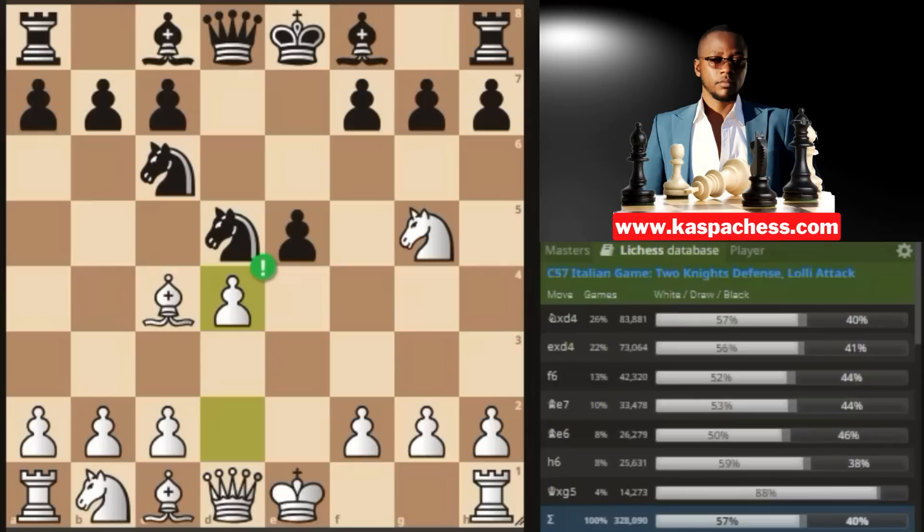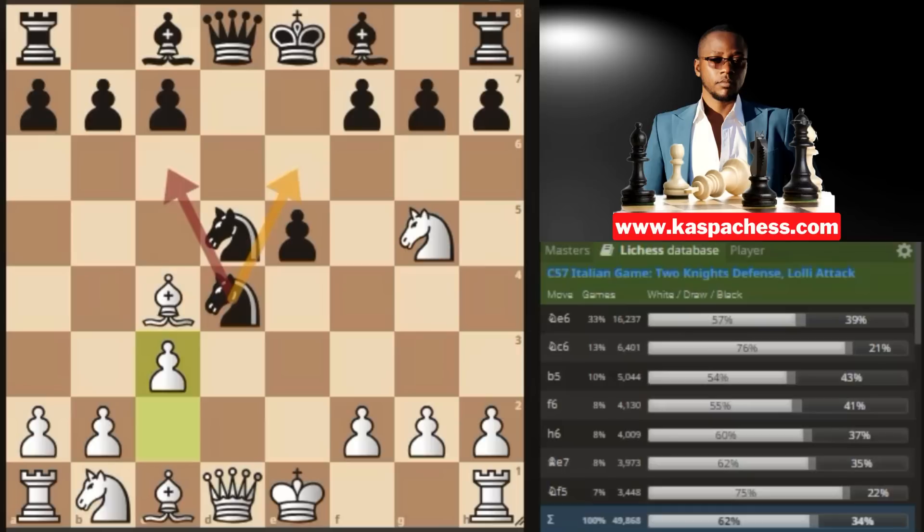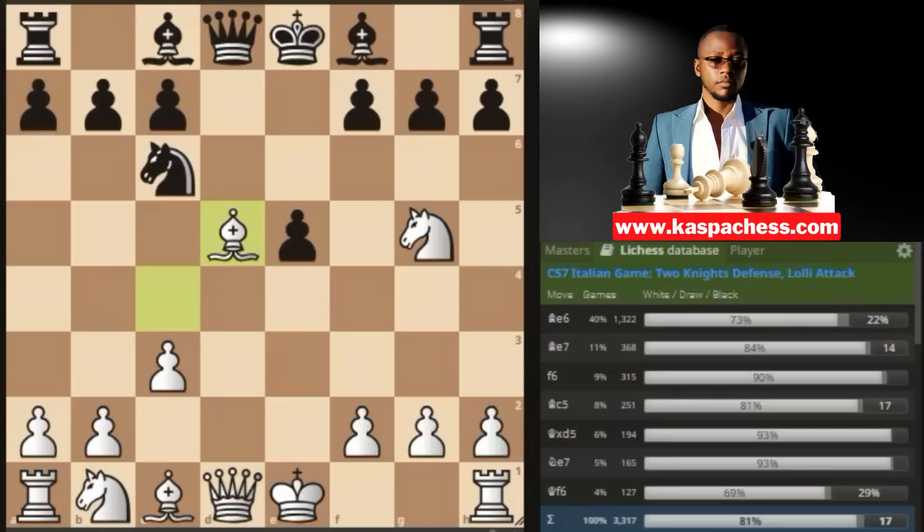If black continues playing the top played moves like knight takes d4, you just go pawn to c3, and we saw that it is here where most black players tend to blunder after playing the top played move knight e6 or knight c6, which allows you to win the free knight on d5 immediately.